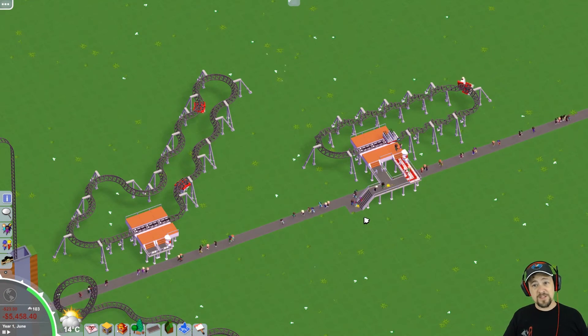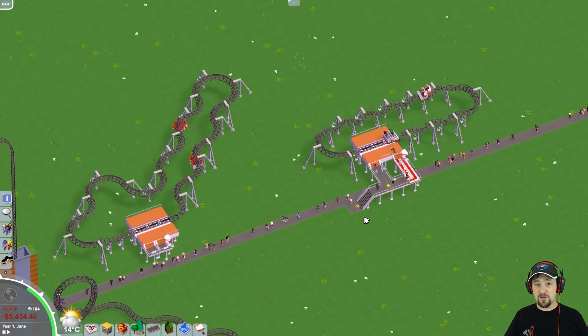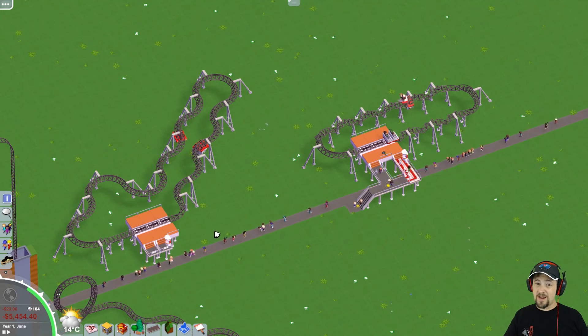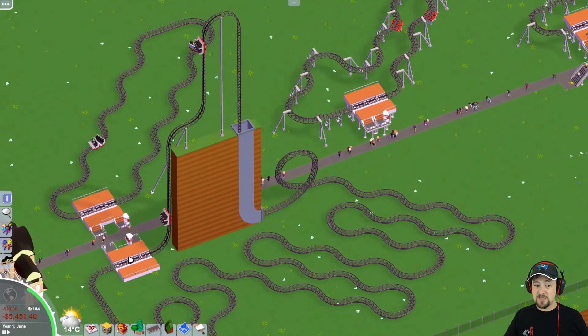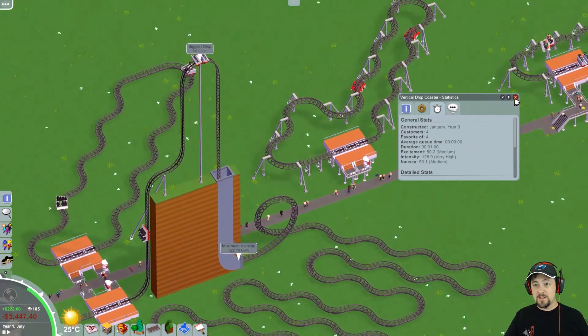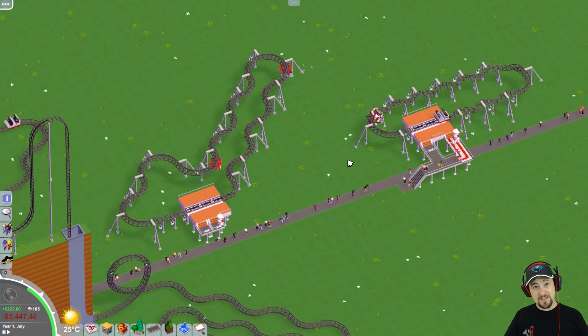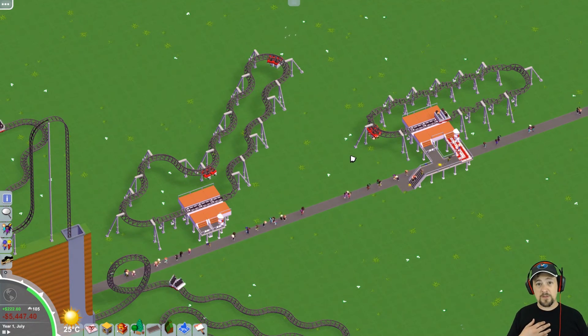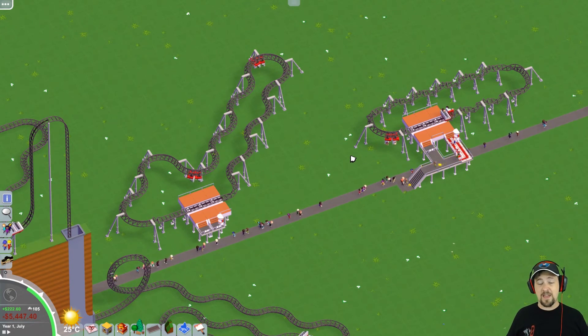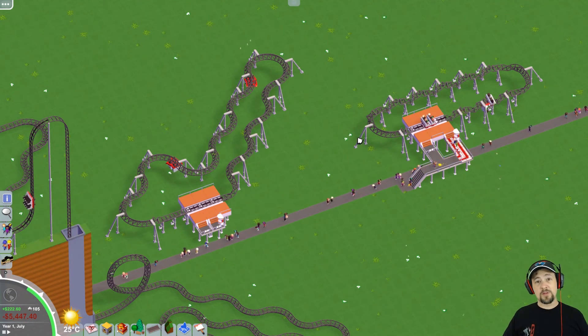Well, that's it for today on testing nausea. The next test I'd like to perform is on intensity — we already got some hints after seeing intensity go super crazy at 128 on one of these coasters. I definitely want to do more tests on that. If you really like this content, it would help me out if you like and subscribe. See you guys next time.